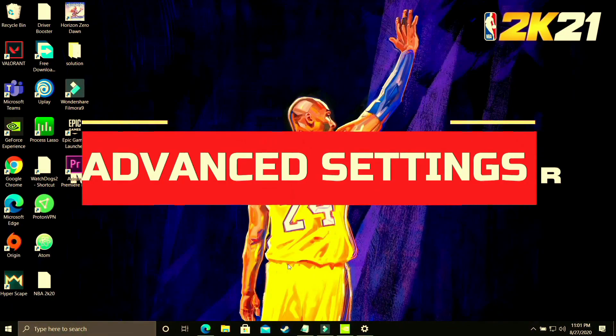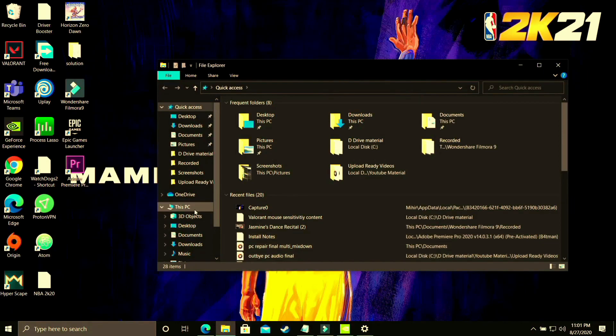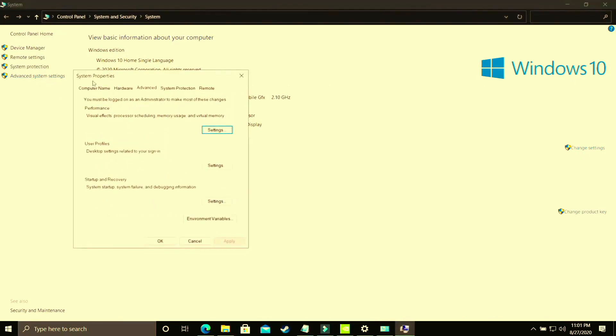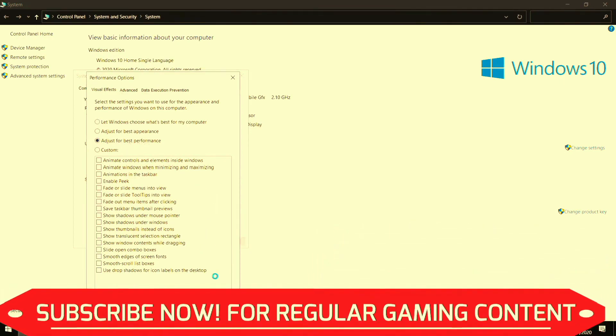In this step we'll be changing some advanced settings on your PC. Open File Explorer, right-click on This PC, and go to Properties. Once there, go to Advanced System Settings, then Performance Settings. Select Adjust for Best Performance and apply. By default it is set to let Windows choose what's best, but change it to best performance. It will take some time to apply as it affects your entire PC. Once done, proceed to the second half of this step.